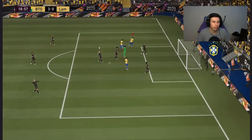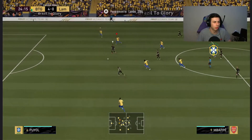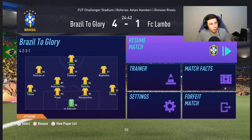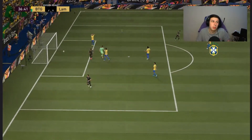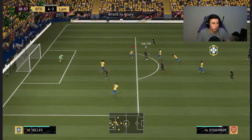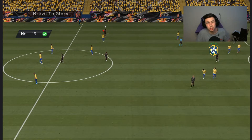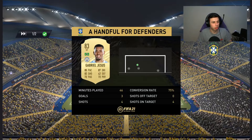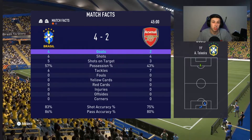It's four nil in 19 minutes - this is probably the best episode of games we've ever had. Oh, why is my defense so high? Bobby fires it in - my defense was so open, I don't know what I could do about that. Half time 4-2 - not a bad game, but I still need work on my defending. Gabriel Jesus though - four shots, three goals, you cannot complain about that at all.